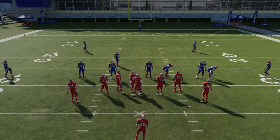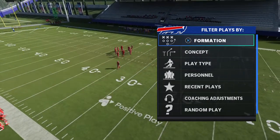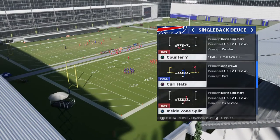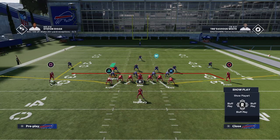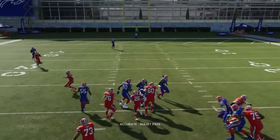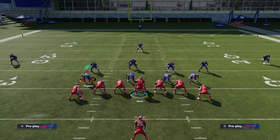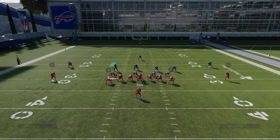Let's change it up to show you man coverage. We'll do a cover one this time and bring that guy on a drag again — same play. You see he's backed off a bit — that can mean zone or man, so don't make reads just from that alone. If he pulls with me it's man; if he doesn't pull it's zone. See how he pulls over? So that's your difference between zone and man.